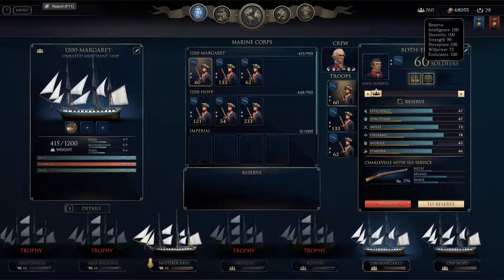Intelligence: 100. Dexterity: 100, 99, 100, 72, 100. And you use the reserve to upgrade.